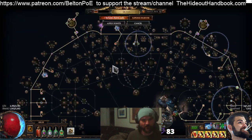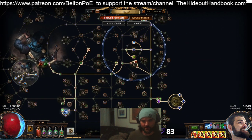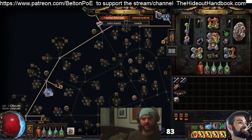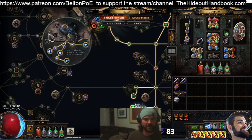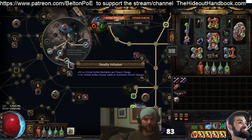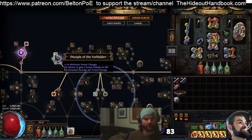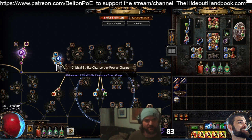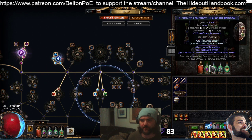Another big change: I have no points into Crit on the tree at all — yet we are still Crit capped. The way we're achieving that this league is through our Power Charges — plus 1.5% base Crit here — and the Charge Mastery giving 8% increased Critical Strike Chance. So each Power Charge gives 48% Crit. With nine of those that's 432% increased Crit, plus over 300% more from other sources, plus Zealotry.